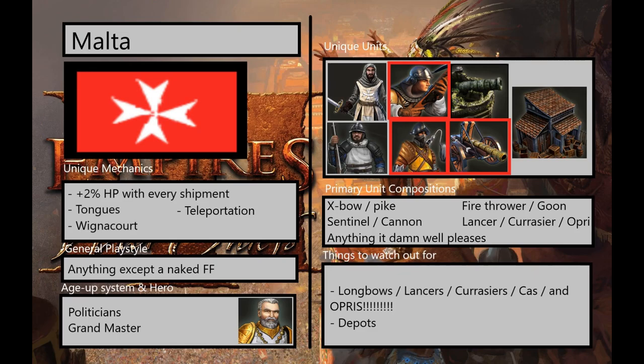Their next unique mechanic is teleportation. Malta have a unique set of shipments called tongues that allow you to get units from other civilizations and train them for yourself. This includes things like German settler wagons, British longbows, cassadors, lancers, cruisers, and obrys — like Russian obrys.